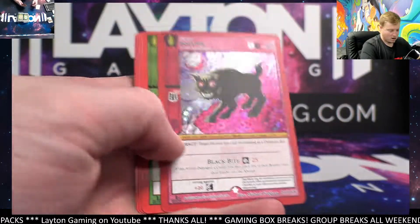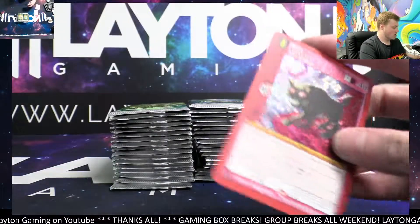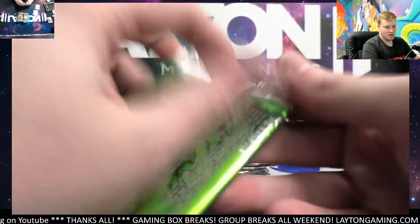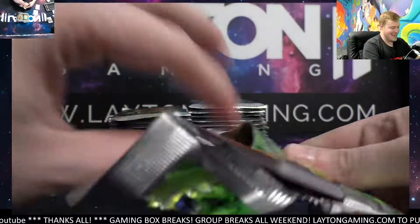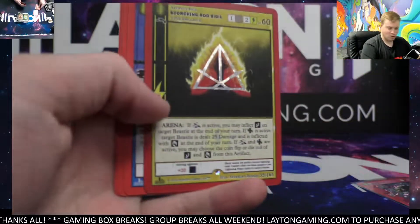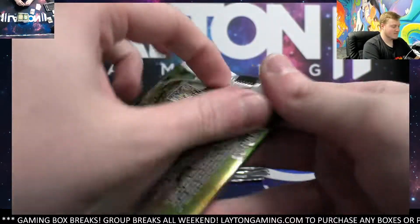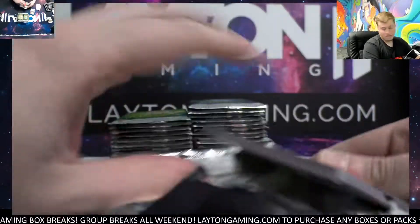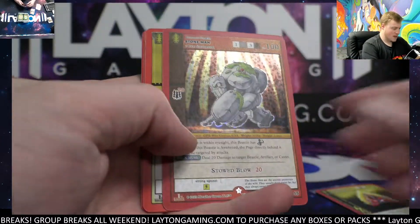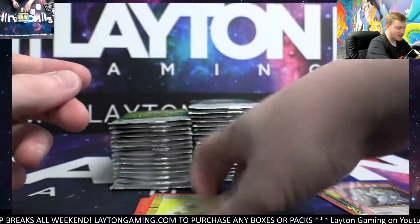Full holo to get going — Black Dog, very nice. Should be Bigfoot there. Nice Black Dog, great start. Scorching Rod, Sigil Reverse, Rocky. Stone Man — great hit there, full holo. We'll take a Stone Man any day.